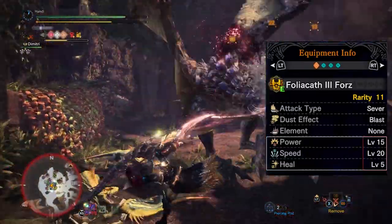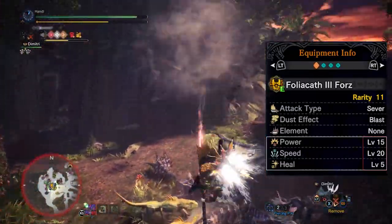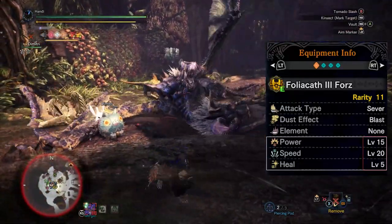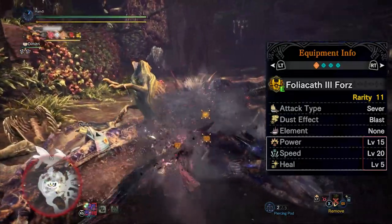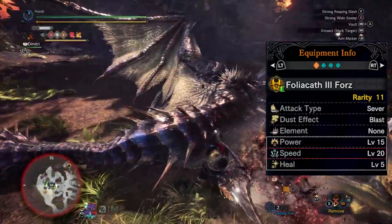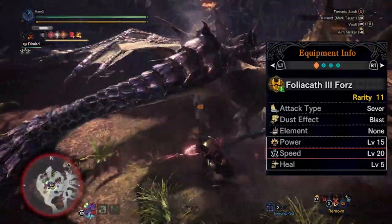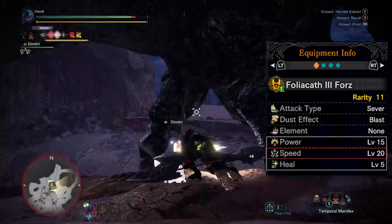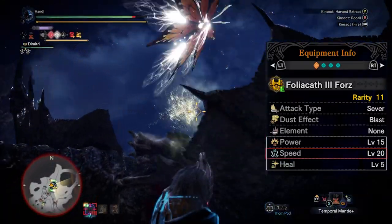From there, you have to decide what is most important to you between damage, healing, and the speed of your Kinsect. Each Kinsect has a different level in the three categories and it's up to you to find the balance you'd like to bring to the hunt. For myself, it's speed, speed, and then speed. Don't get me wrong — damage is cool, increased healing is cool — but for me, the value you get from having a faster, more mobile Kinsect outweighs the other two easily.